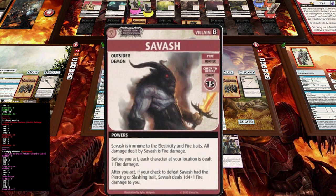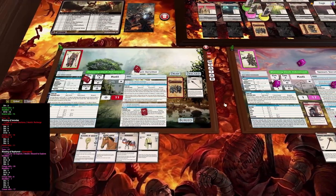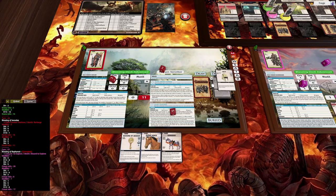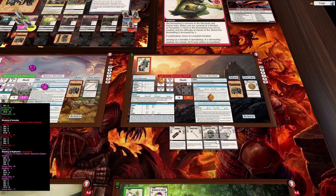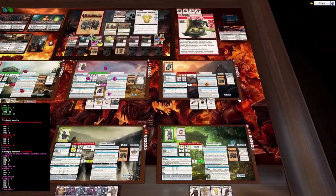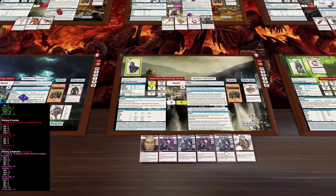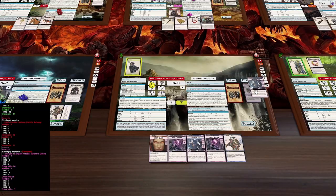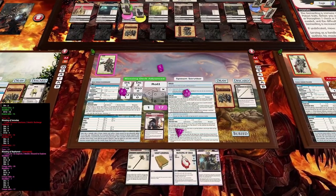The villain has combat 15, is immune to electricity and fire traits, and before you act each character at your location is dealt one damage. So let's discard cards to absorb that damage for multiple characters.